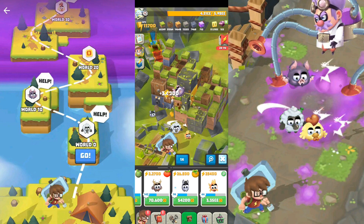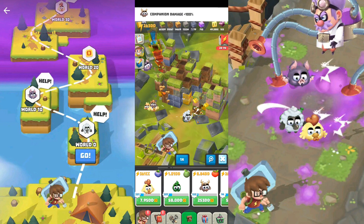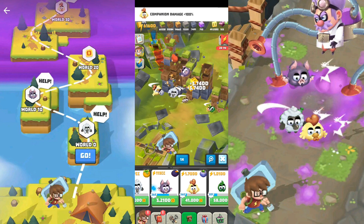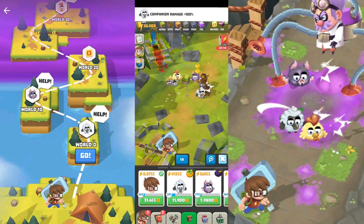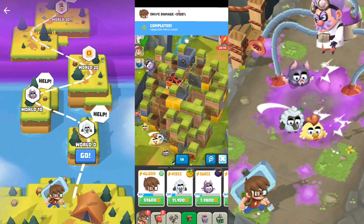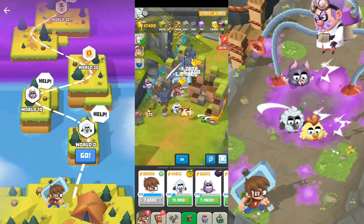Here you upgrade your pets. With every 10 levels you will get different kinds of bonuses — things like combo boxes, companion damage 100. It depends on the pattern and the level you're at. This guy — Alexa — high damage, high damage. So much, much faster, I think.